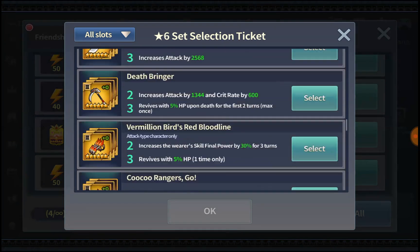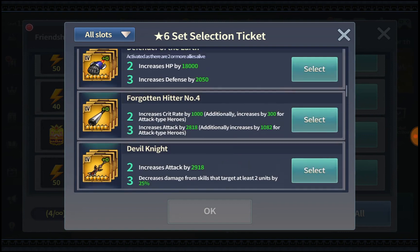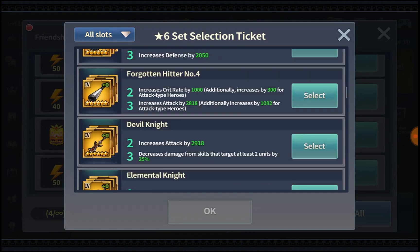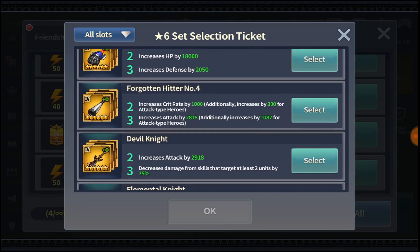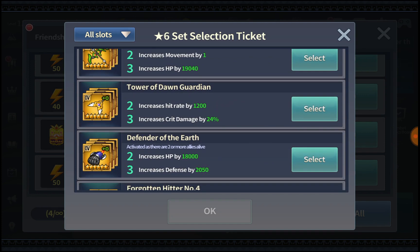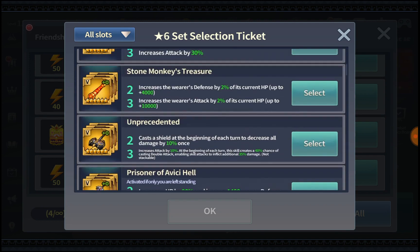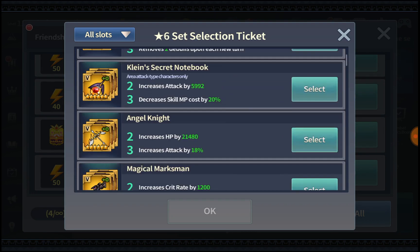For slot 4 in guild raids, consider either Wisdom of the East or Cuckoo Rangers Go as your main priority. If you already have Wisdom of the East, put second priority on Defender of the Earth, which is good for Sunday's raid. For slot 5, Unprecedented is pretty good for guild raids if you can reach 100% crit rate. Angel's Knight is also pretty versatile.